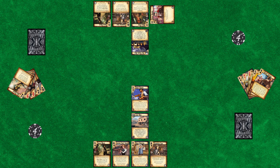If a dude accepts a call out, a shootout starts at that location and both players form their posses.